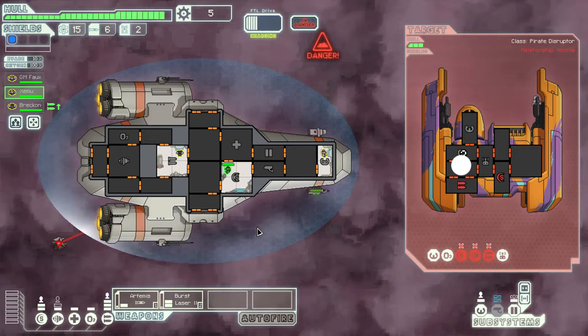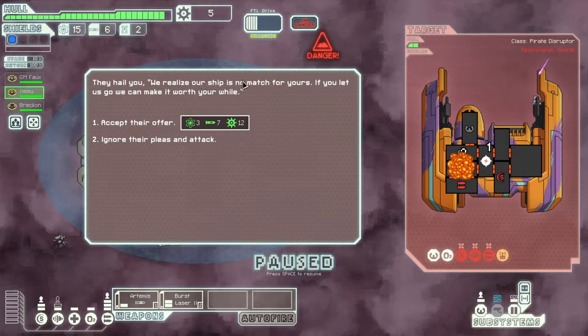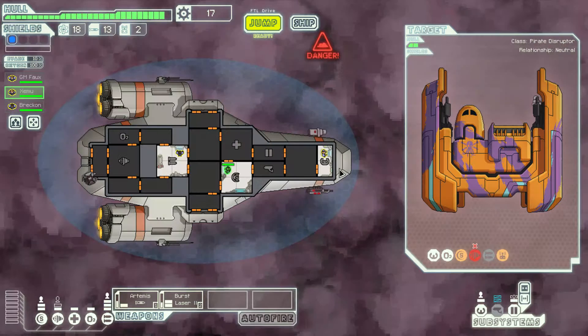The first couple of sectors are probably going to be pretty easy given our difficulty level. They hail you: 'We realize our ship is no match for yours. If you let us go, we can make it worth your while.' Yeah, I accept their surrender. If somebody's going to surrender, I don't want to just take them down — it's mean.